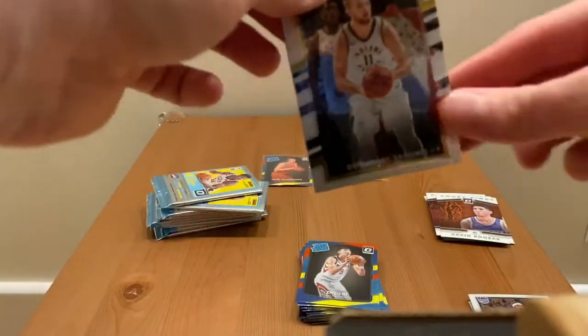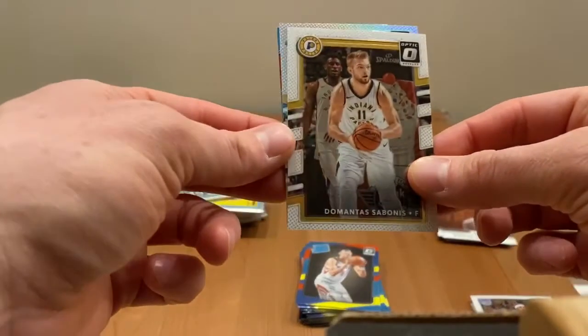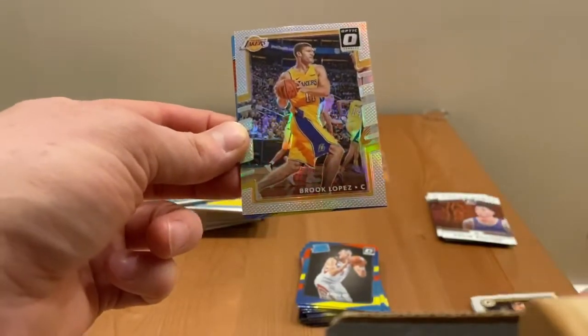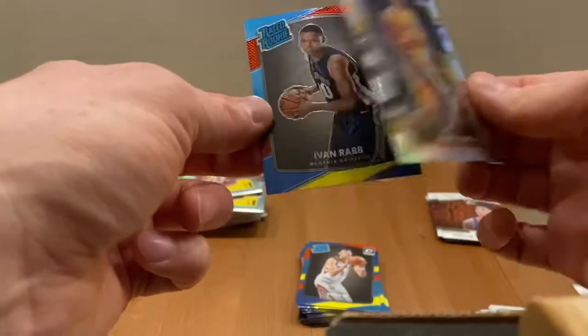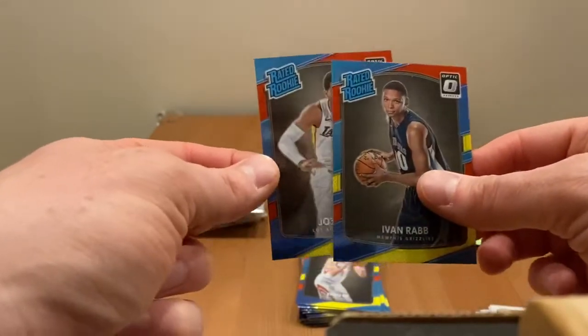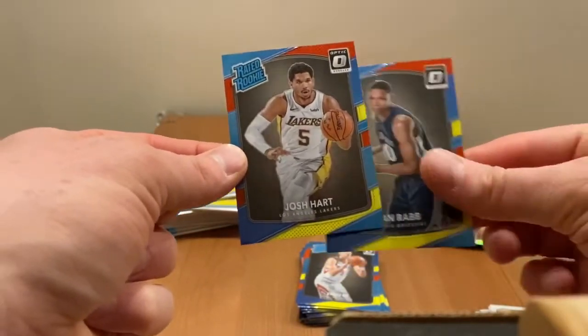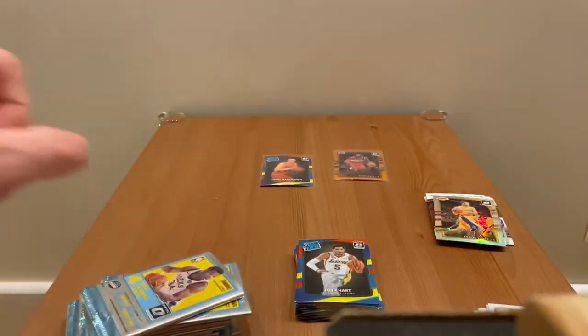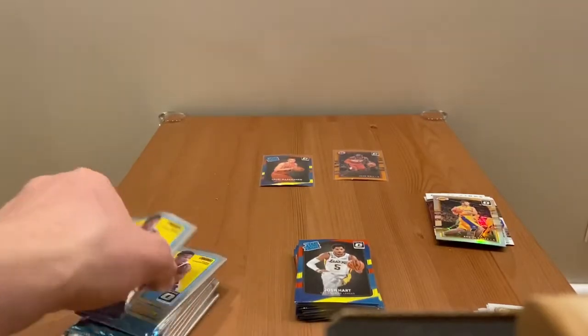Last pack of box one - bonus holo card for the Lakers, maybe Kobe? No, it's Brook Lopez holo card. Then Ivan Rabb the rookie and Josh Hart. First mega box is finished and we proceed to the next one.